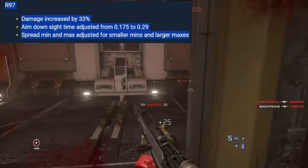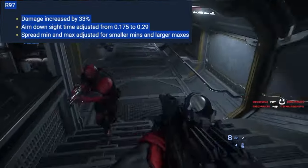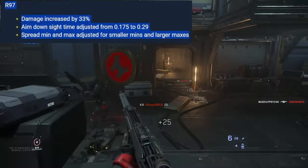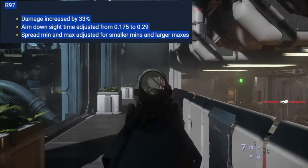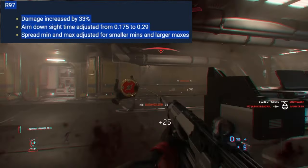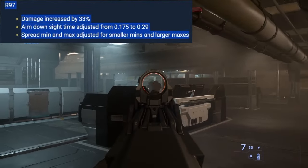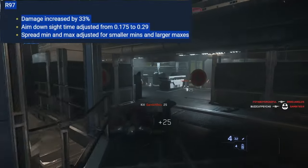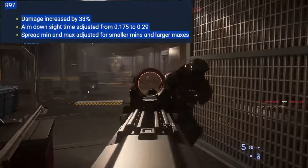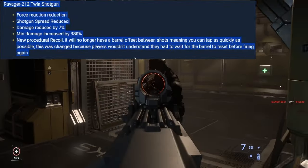PAR-97 — the Gemini high-rate-of-fire automatic shotgun. I used to clean up lobbies in Star Marine with this weapon, probably going to be my go-to shotgun again. Changes: damage increased by 33%, ADS time adjusted from 0.175 to 0.29, spread min and max adjusted for smaller minimums and larger maximums. Not many changes, but compared to the BR2's 150% damage increase, the 33% here might mean this one stays strong simply by being fully automatic. With force reactions removed, it won't be as oppressive — big wait and see.